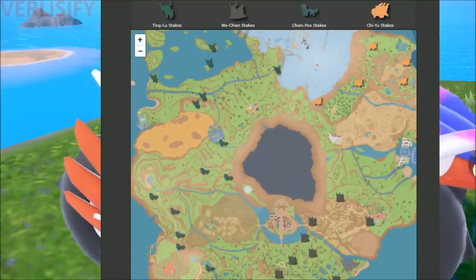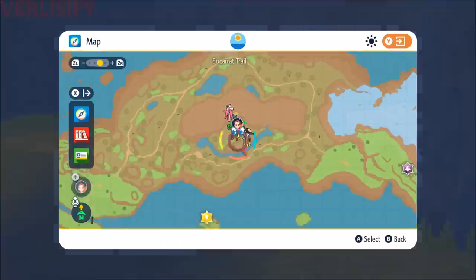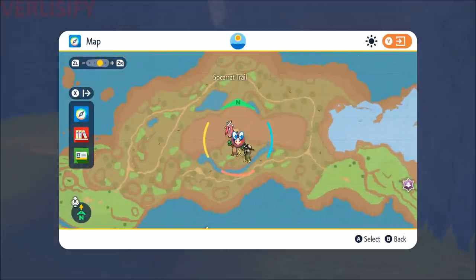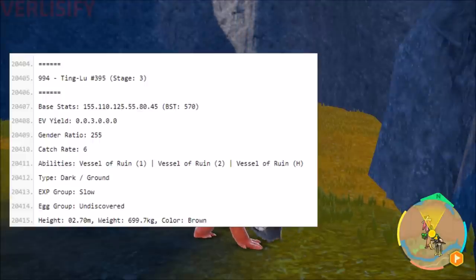The location of where you find them is what matters. After pulling out the stakes, you need to go to where the legendary Pokemon is sealed. For Ting-Lu, that is going to be north of Castle Royal Lake in this little part right here. But there's more to catching a legendary Pokemon than just showing up, so let's do a 'know your enemy' kind of deal.